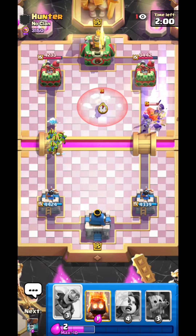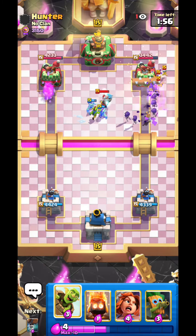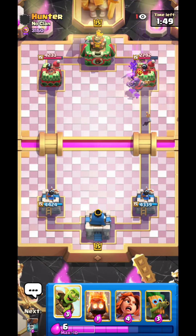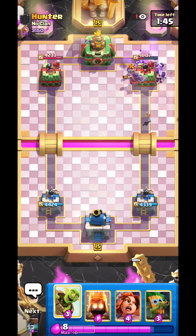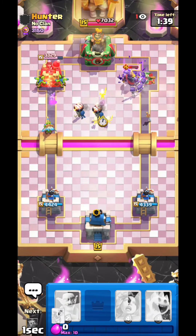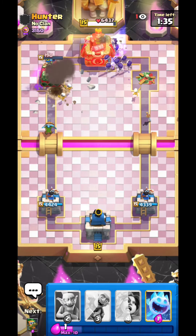I can go evil skellies and pressure the opposite lane so he can't ice whiz onto my evil skellies. Okay look at the evil skellies — they are on tower! There's no way he can come back now. He lost. Man that's crazy.